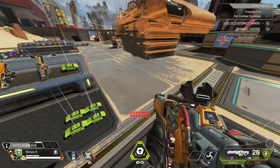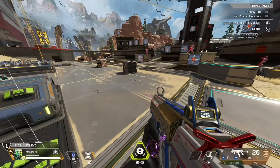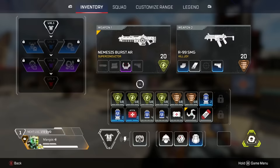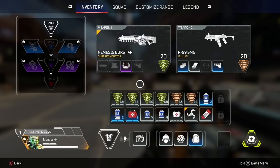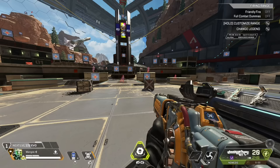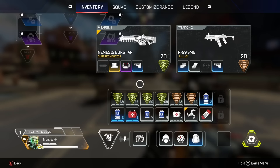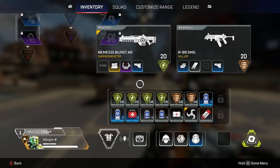Now let's switch guns — pretend I'm back on the Nemesis. I've got to upgrade the ammo and I'll probably drop a little light ammo in exchange. The light is a secondary so 120 is fine. I'm looking for 240 on the Nemesis, maybe even 300, depending on whether it's a ranked game where I may not know the next time I'll be able to loot in the later stages.